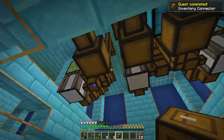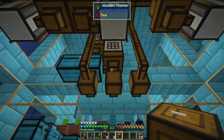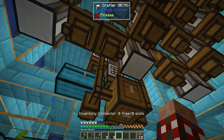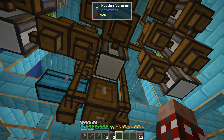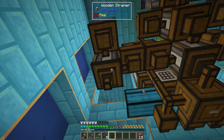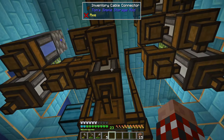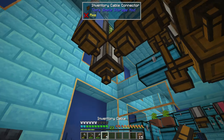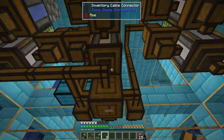Now I can shift click the inventory connector. The question is I might need the bottoms — I am still going to need the bottom. I'm going to shift click that here, and this is seeing nothing, but if I were next to any of these contiguous blocks it would see them. I'm going to shift click that, and shift click that, and shift click that — so now this guy is going to be able to see the contents there, the contents there, and the contents here.